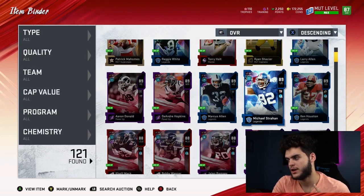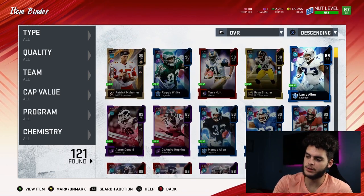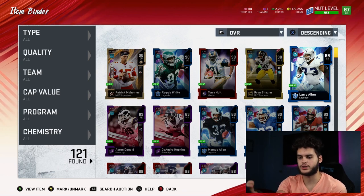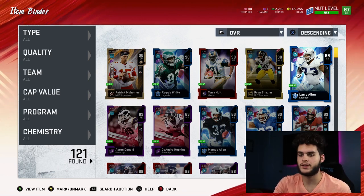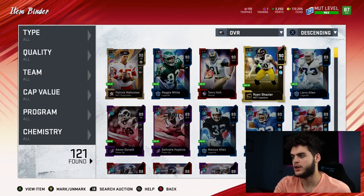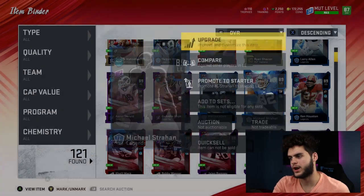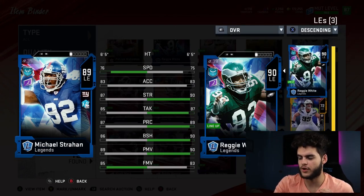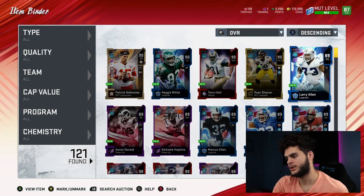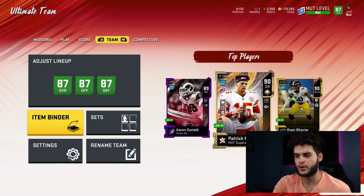I have Reggie White, Marcus Allen, Michael Strahan, Ken Houston, and Larry Allen - so I have 5 legends out of the 10 available. I'm in a dilemma - I'll probably end up selling whatever I get because the odds of me getting something I can use are low. Reggie White is dominant, by the way - best left end of the game. Going to be selling Strahan right after this because they don't even compare. Reggie White is far and away better than him, and he gets the threshold which makes him even better.